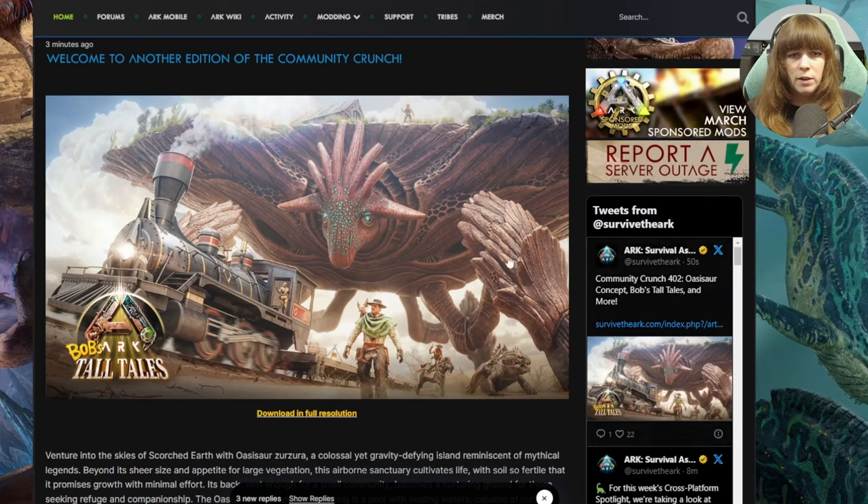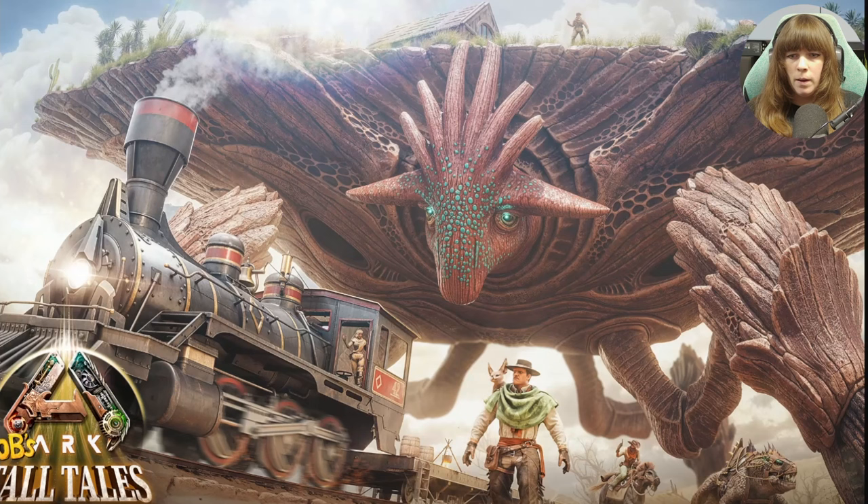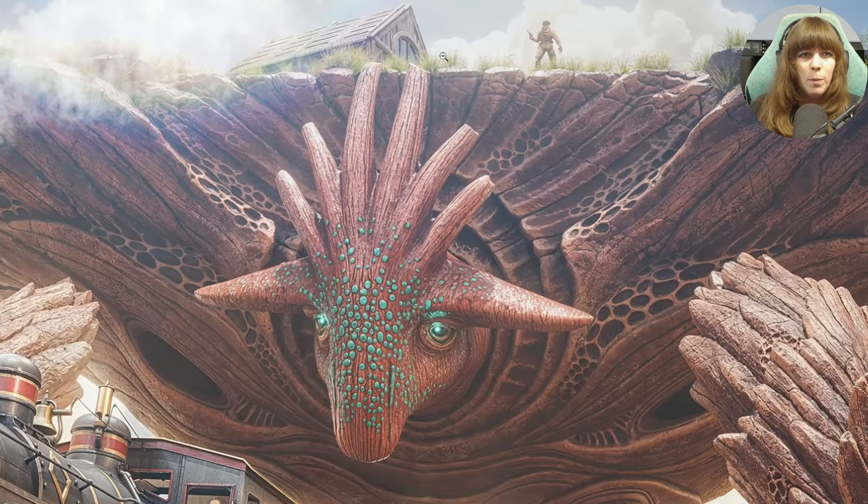We're starting off the crunch today with this really cool image. This looks epic - look how massive the Oasisaur is. We've got a train track going here, we've got a couple of armours, there is a lot to see. This is all going to be in Bob's Ark Tall Tales by the looks of it, so that will be something you will need to pay for when it comes to Scorched Earth's release. Even up here, notice quite a difference - there's an arched window. We don't have arched windows in the game. Is this going to be sloped archways? We're getting a brand new building piece by the looks of it.